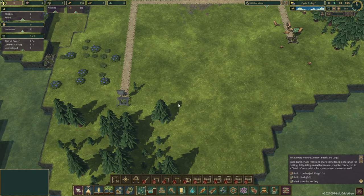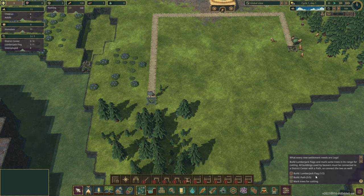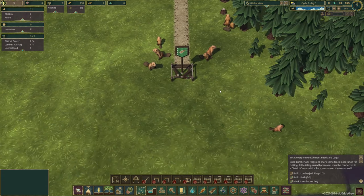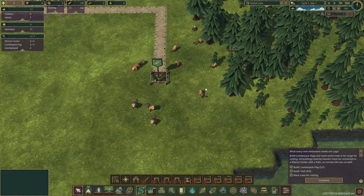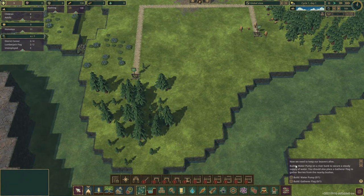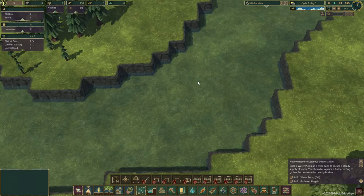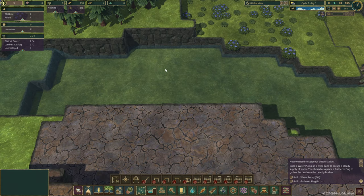The beavers have newer models from when I first played — they look pretty good, I'm zoomed in at max here. The next tutorial step says: keep your beavers alive by building a water pump on a riverbank for a steady water supply, and also place a gatherer flag to gather berries from nearby bushes. It's actually a little hard for me to see that water with my color blindness.